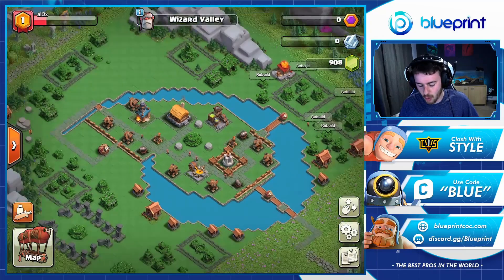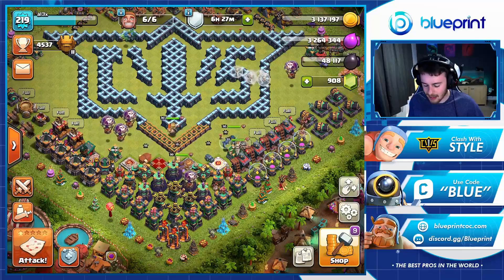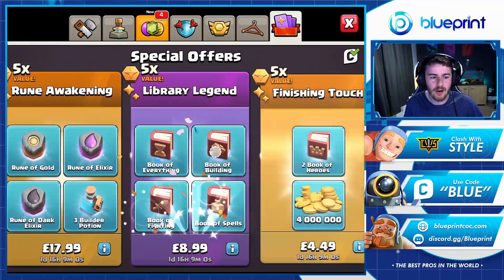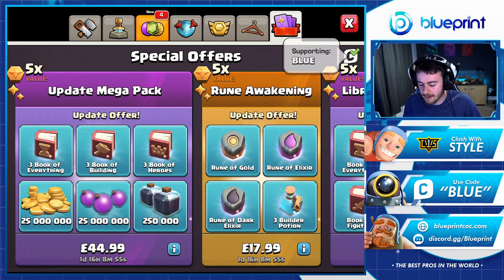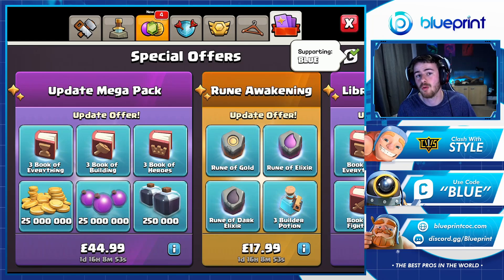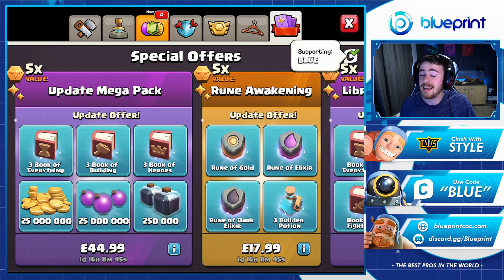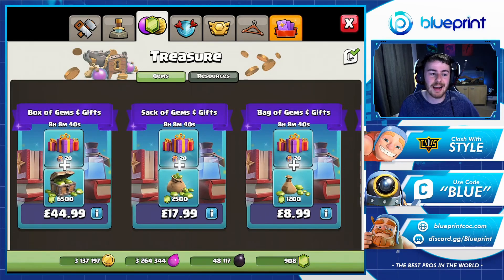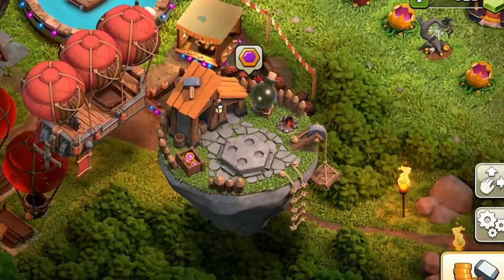One of the other things you want to make sure you're getting is defenses, because they're going to help protect you from incoming raids from other clans and boost your defense. If you haven't already checked out the shop in Clash of Clans, there are loads of brand new offers available. Over here at Blueprint, we'd love it if you guys could support us by using code Blue — just click the little C at the top and type in Blue, either all lowercase or all uppercase. You can also buy some gems, and that helps support your clan mates too.